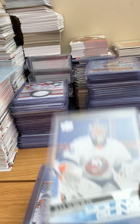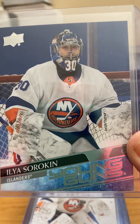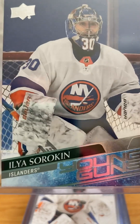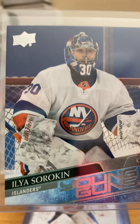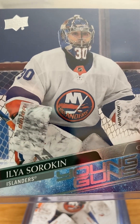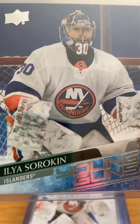Now we get to the flagship Upper Deck Base — Young Guns. Here I have Sorokin, one of my favorites, or the common Young Guns. They can go for really good money considering how many of them are out there — probably 30,000 to 50,000 of each Young Gun. And yet they go for more than most of those numbered cards we looked at earlier. The Young Gun seems to be the set that everyone builds, so Young Guns seem to be holding their value. I'm a little nervous next year with Bedard if they massively print them like they did on McDavid's rookie year.